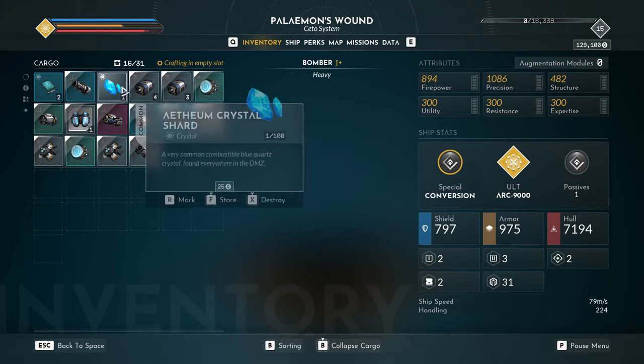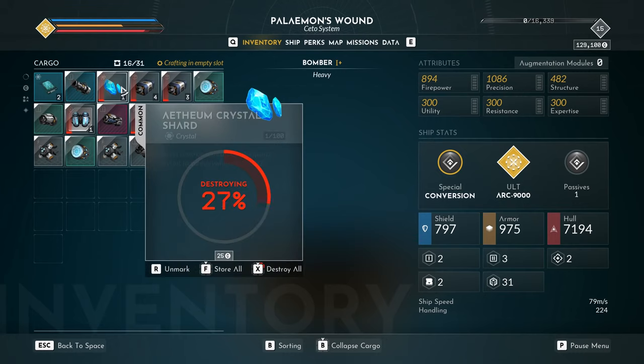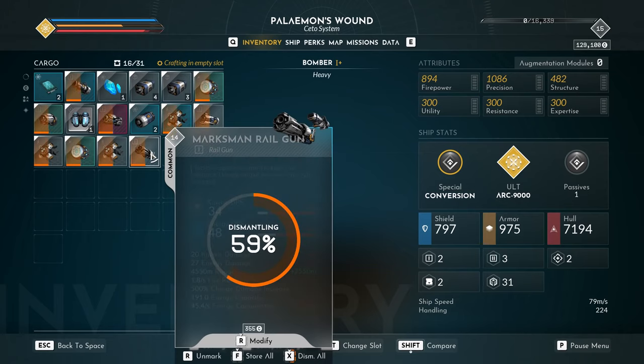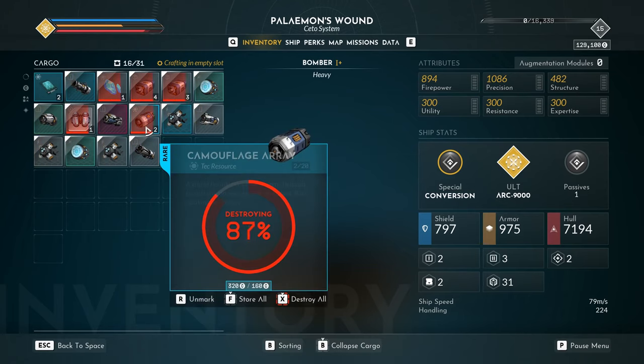And if you have some items selected that can't be salvaged or alternatively destroyed, the batch action only applies to the equipment that can take that action, so you can't screw it up.